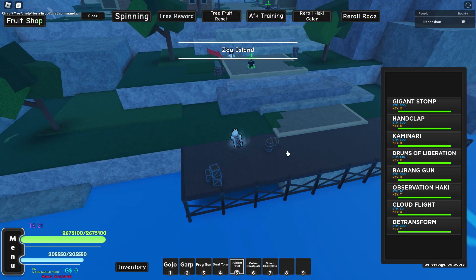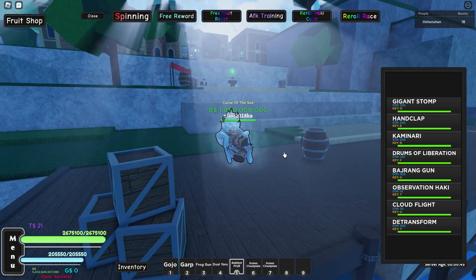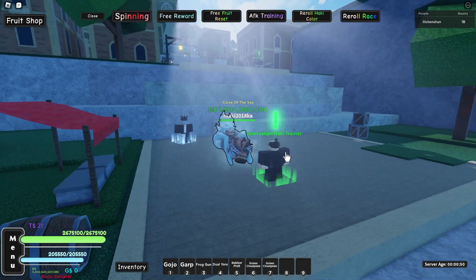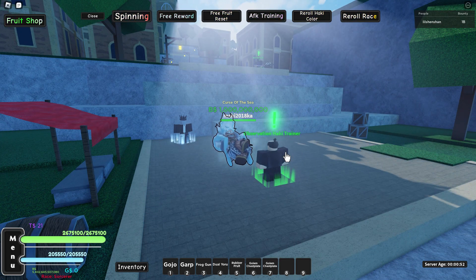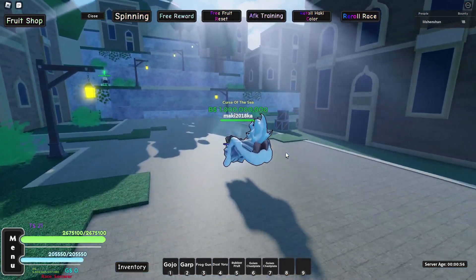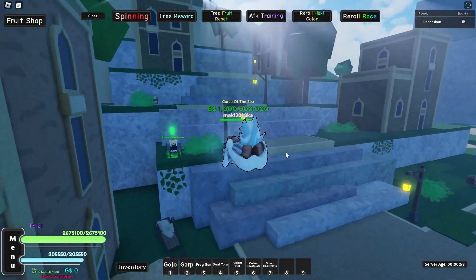We are on C2. You need to come to the Zoo Island. Over here is the Observation Haki trainer — you get the V2 from here. The Armament trainer is right here too. I'll show you on screen what stats you need to get it.